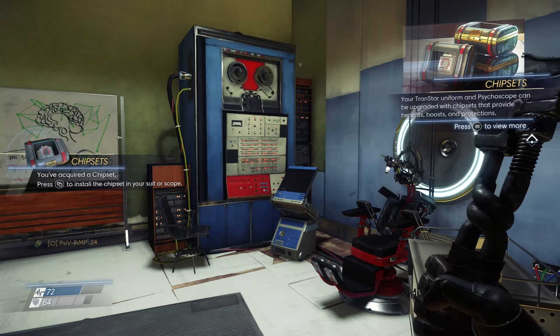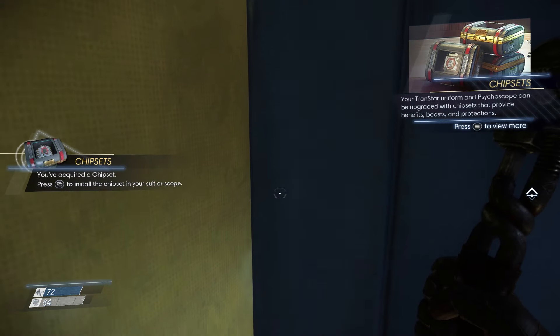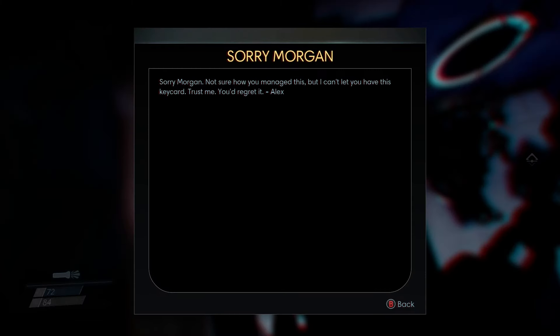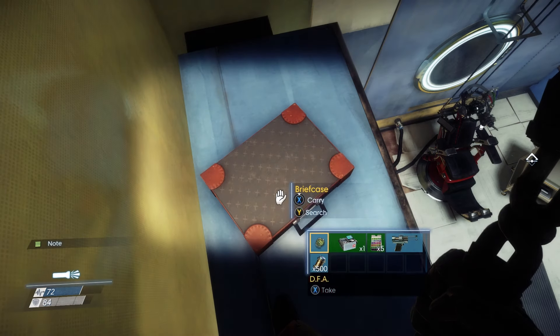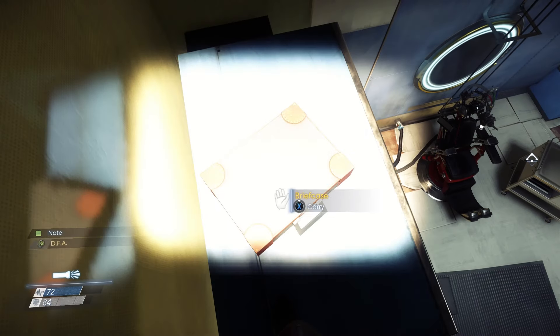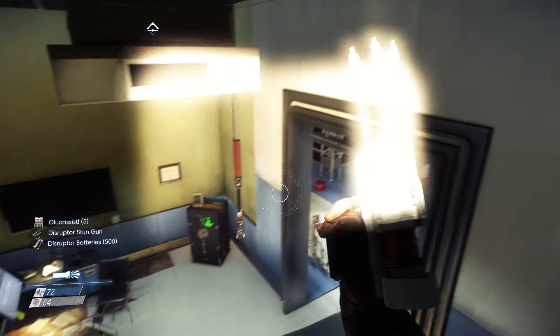On a side note, you can also get some other items if you jump on top of this structure right over here. Jump up and climb right here, and if we turn on our lights, we see this briefcase with a note that says 'Sorry Morgan.' If we interact with the briefcase, we get some more useful items and also a disruptor stun gun — definitely increases our arsenal early on in the game.